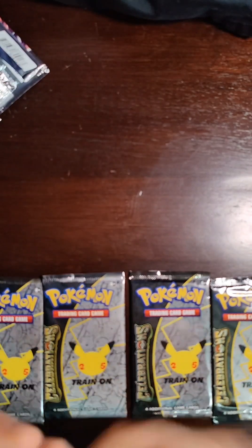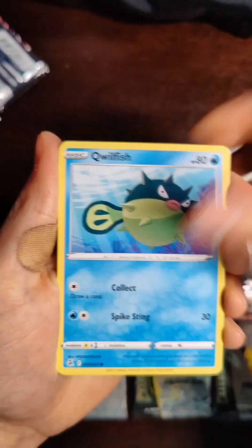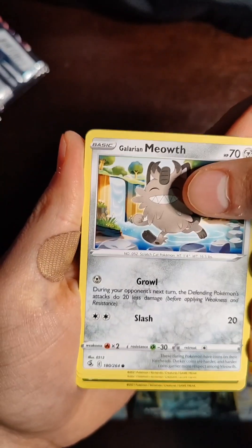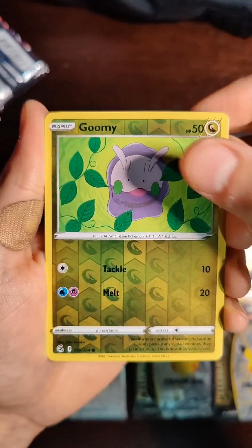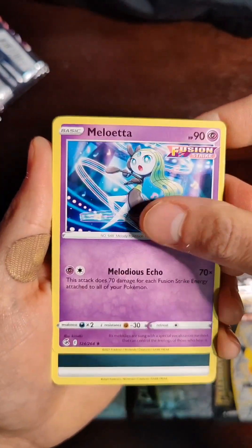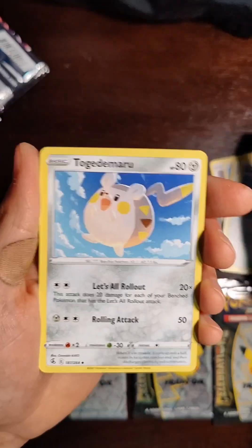Let's get Fusion Strike knocked out here and see if we can pull something good. Smeagol to start with, Qwilfish, Tynamo, Galarian Meowth. First one — Gummi, nothing crazy. Under that — Meloetta, nothing. Dark Energy, Power Tablet, Skater's Park.